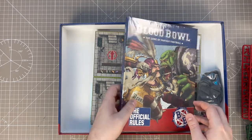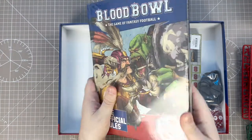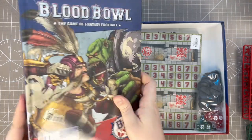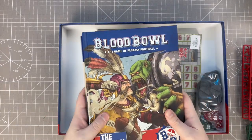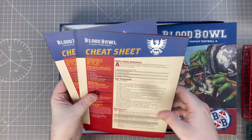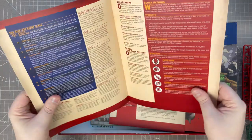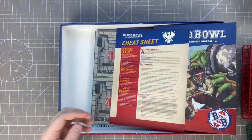Here we've got the rulebook — it's a big, thick hardback one. Lovely. The official rules. Let's just open that right now. So we've got the Blood Bowl rules and we have cheat sheets, which is very handy. There you go — the whole sequence of actions and everything to do with that.